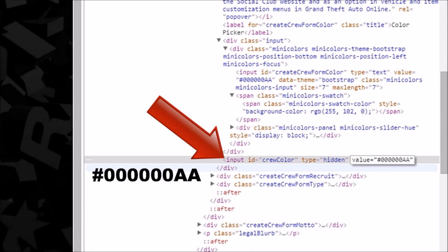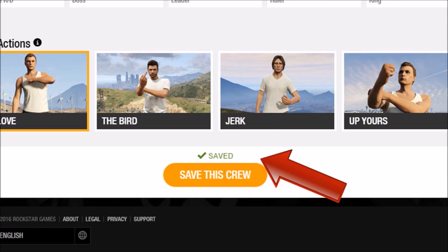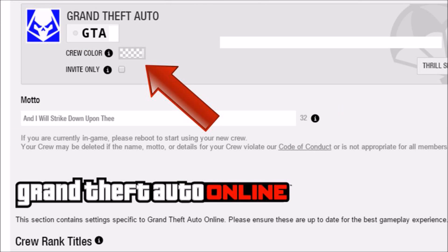After you change the value twice, click out of inspect element and save the crew color. You'll notice the crew color will be blank — that's when you know you did it correct.